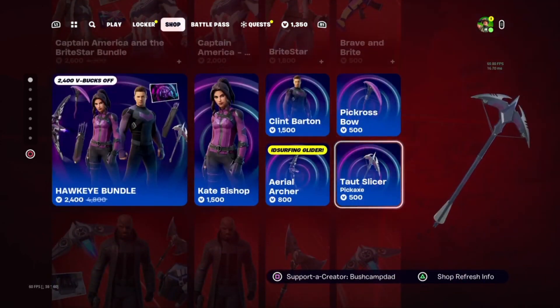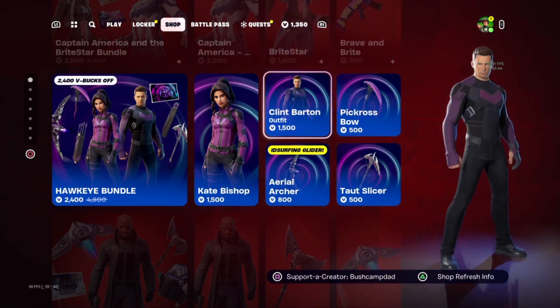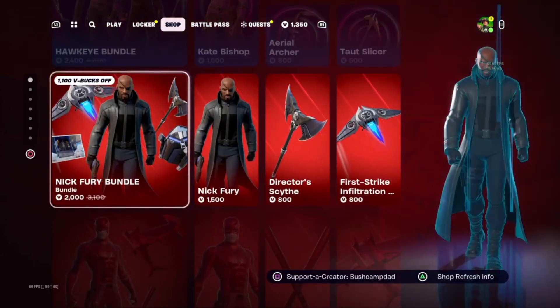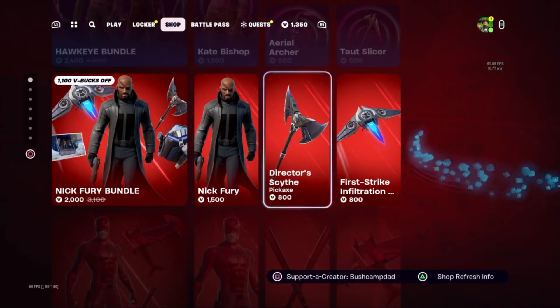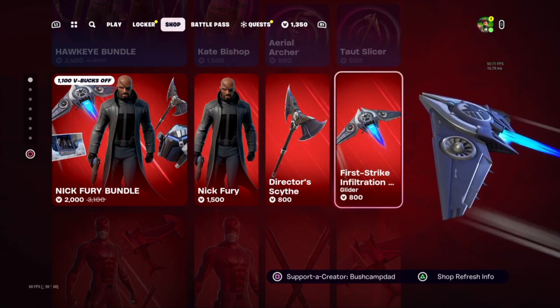Sorry if I'm rushing — you can pause if you want. But none of these I really care about that much. I don't even know who these guys are. Oh, Hawkeye. We've also got Nick Fury — that one looks good. Director's Scythe. First Strike Infiltration.